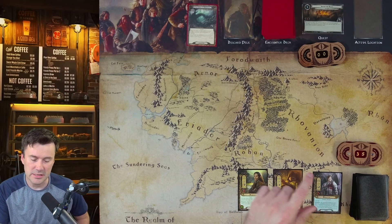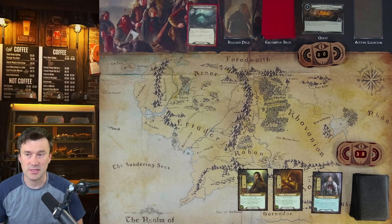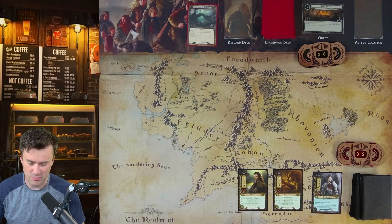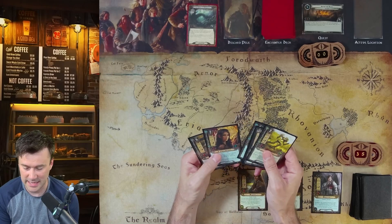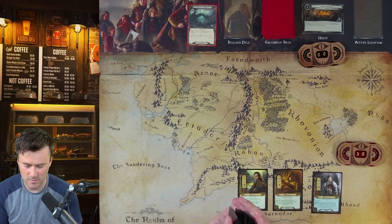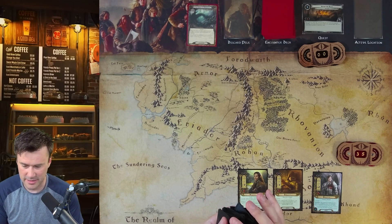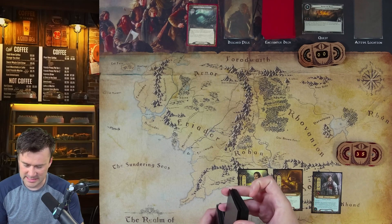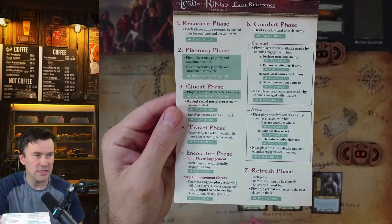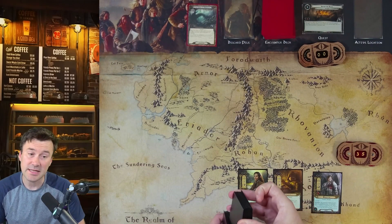The way mulligans work in Lord of the Rings: you start with six cards. If you don't want those six cards, you shuffle them back in and draw six new ones — and those are what you keep. We need to mulligan hard for Vilja, which is a ring attachment. We did not get it in our first hand, so we're mulliganing. There are seven phases in this game with a lot of action windows — learning them takes time but is important.